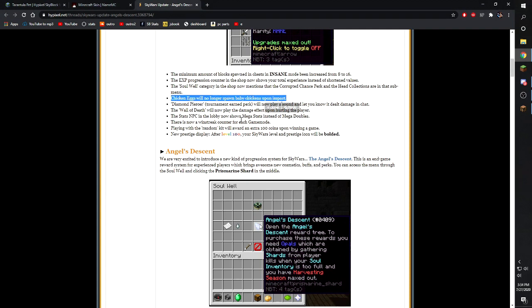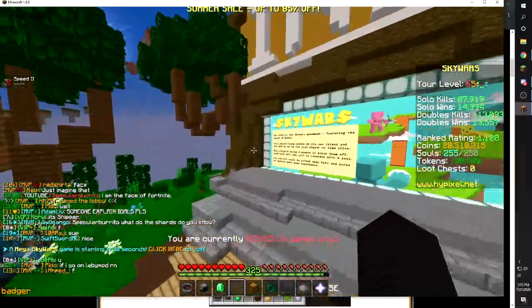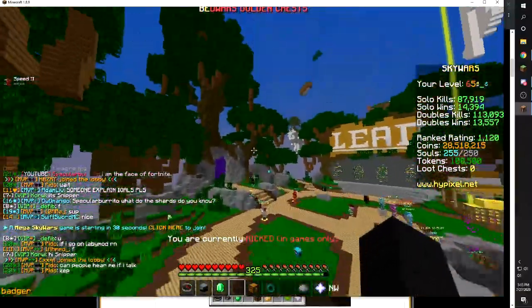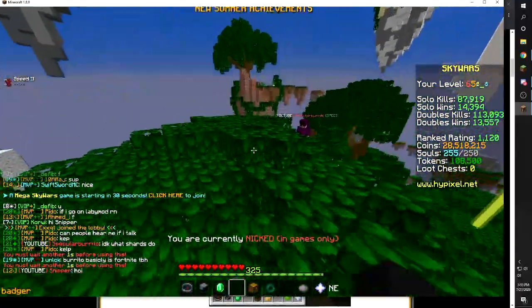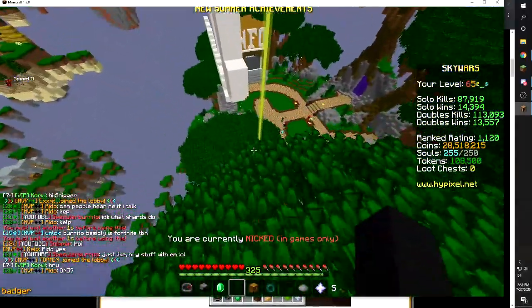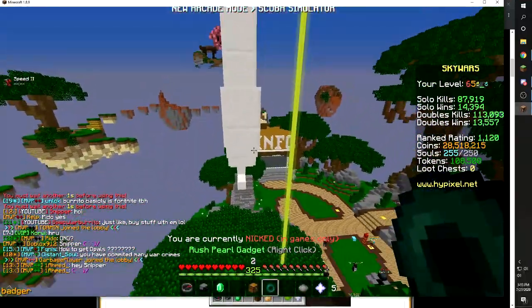Chicken eggs will no longer spawn baby chickens on impact. A few years ago, if you threw an egg at someone they had a chance to spawn baby chickens, and if you played Skywars before you know that was pretty frustrating — it could block your pearls or your block placements. Those are no longer in the game.